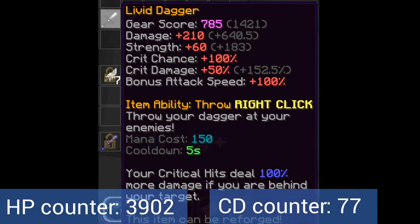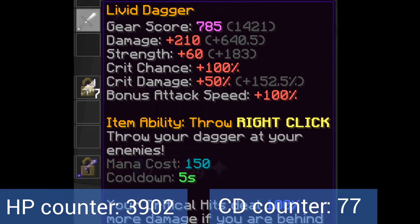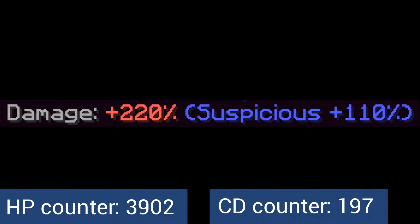You can also hold weapons for additional crit damage. The weapon that gives the most crit damage is the Livid Dagger with 50 base crit damage. The Critical 7 enchant gives 70 crit damage, and the Suspicious reforge gives 110 crit damage if the dagger is recombobulated to the mythic rarity.